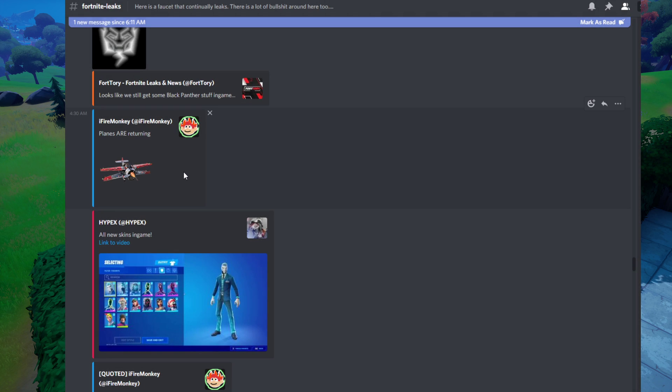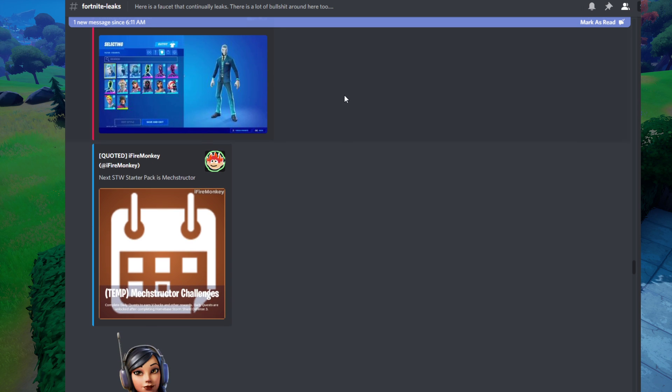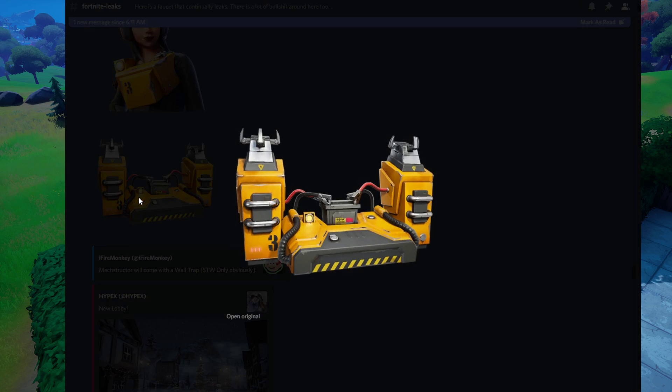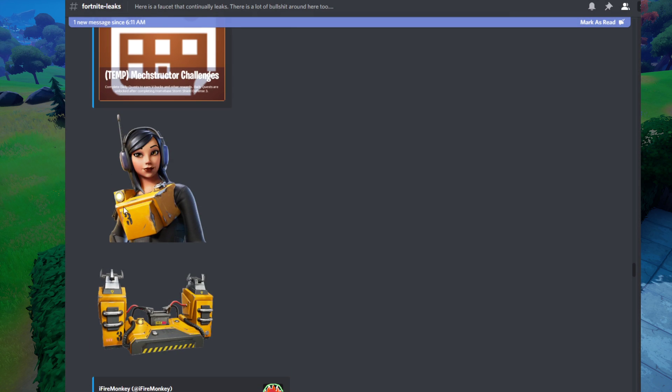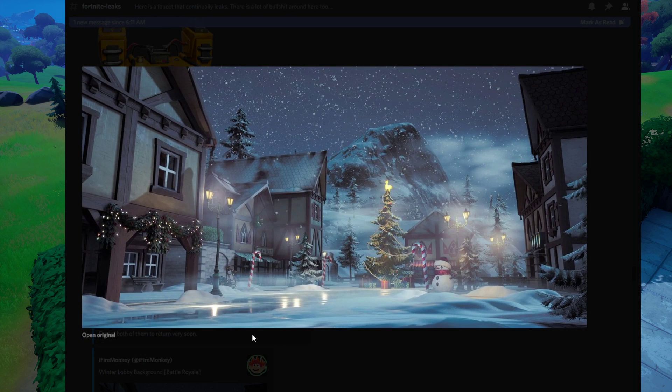Planes are going to be returning — so far they're in the Air Royale LTM, which is available live right now. Not sure if they'll be unvaulted for the rest of the season, but with helicopters vaulted I could see planes being unvaulted. There's also a brand new wall trap being added to Save the World, and this is the mech structure skin pack you can buy for Save the World. We have a new lobby background dropping very soon.